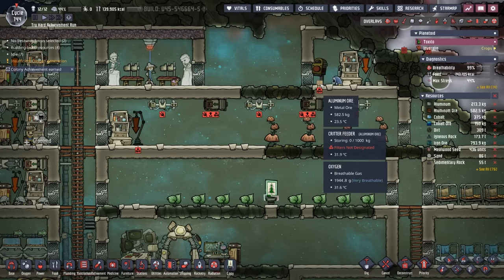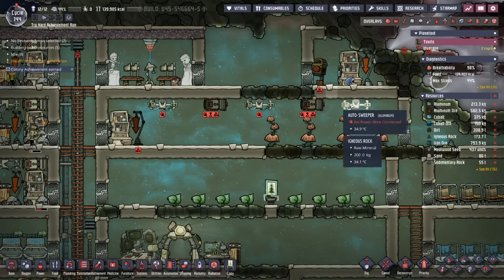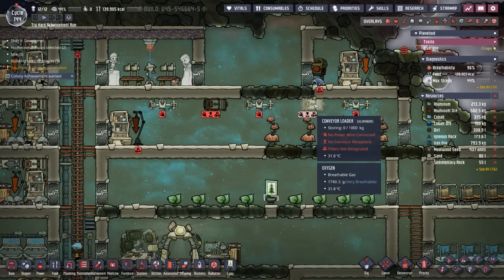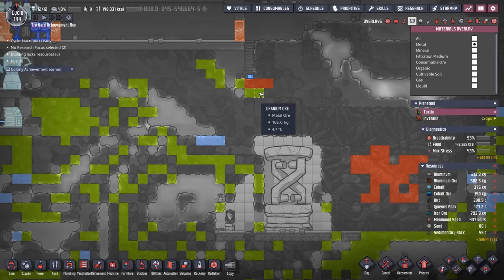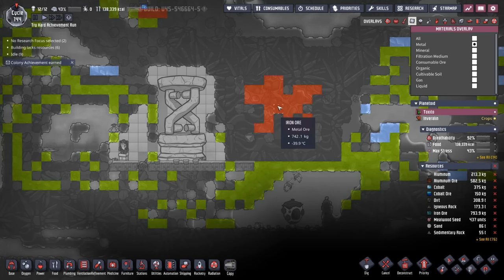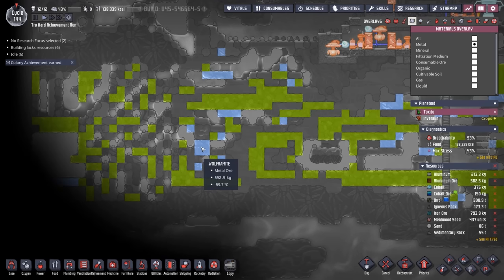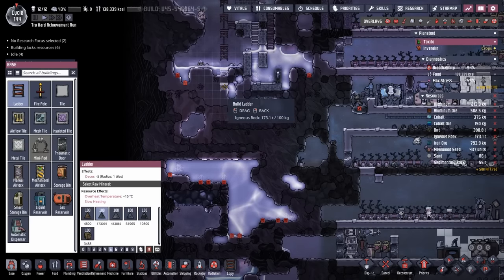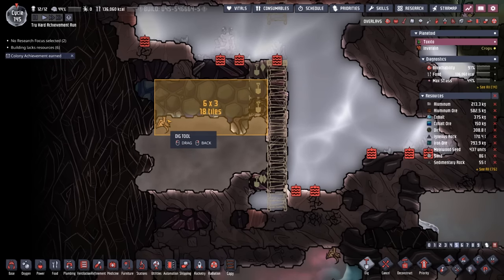Our smooth hatch has eaten just about all of the aluminum ore — about 500 kilos left, which we'll leave so the smooth hatch doesn't starve. We'll eventually need regular aluminum anyways. While we had enough aluminum to put in three auto sweepers and a couple of conveyor loaders, we certainly don't have enough conveyor rail to link them to our primary line. There is some other metal around — uranium, a little aluminum, iron ore which we desperately need to save for steel, and some wolframite which we normally save to turn into tungsten and eventually thermium. There's also a little bit of cobalt ore stuck in this cave that will require some digging.